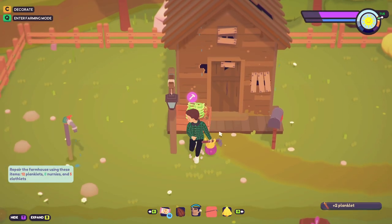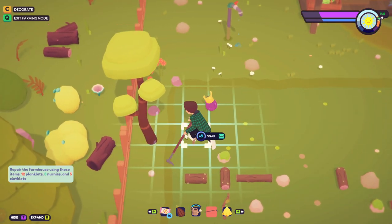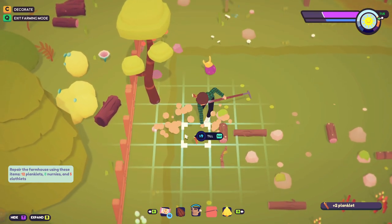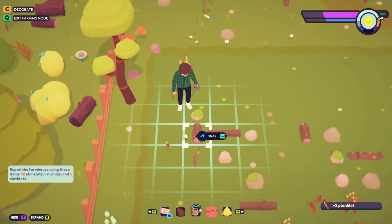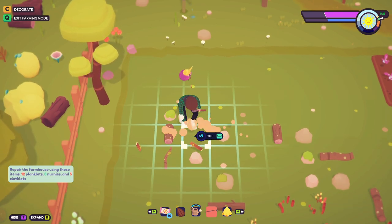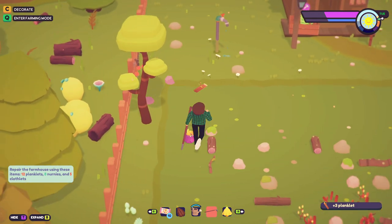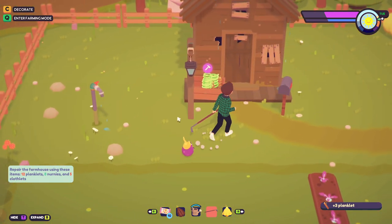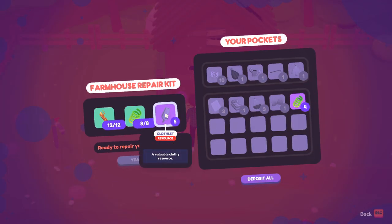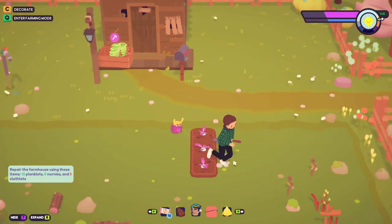I still need more planklets - let's break some sticks over here. Some planklets, let me see how many I got - three, there we go. I got to pick this one up too. Okay I think I should have enough now. Now I just need clothlets - are there sheep anywhere?